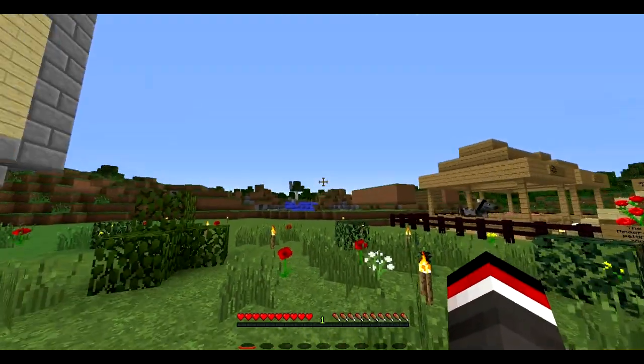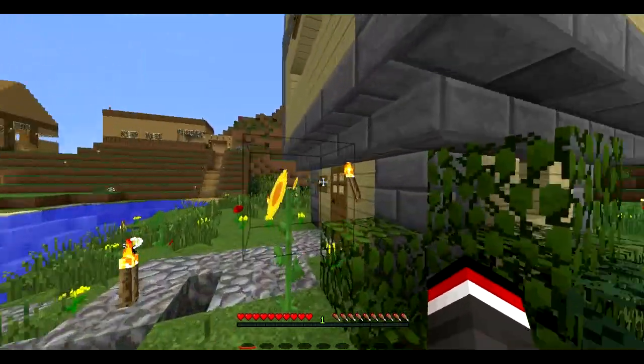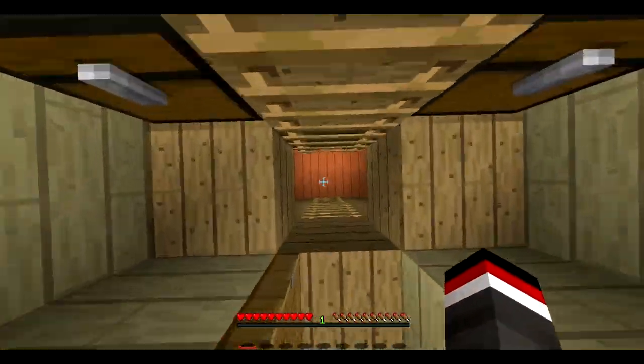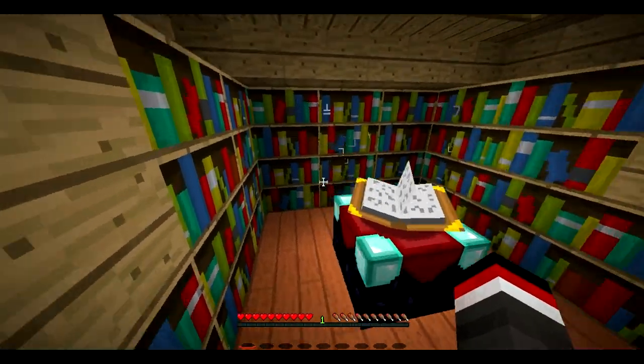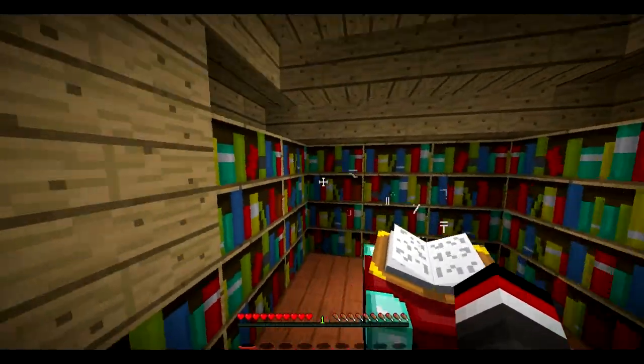So I'm over on my private SMP server right now, pretty awesome. We're just going to head in here so I can show off the trick first of all. We've got an ordinary enchanting area — nothing special, just books and then the enchanting table.